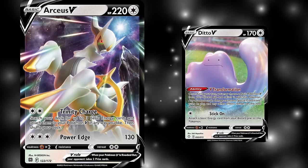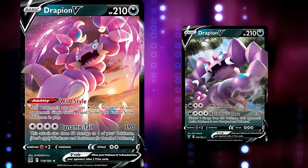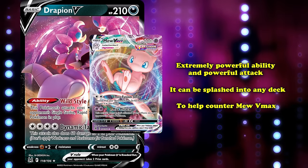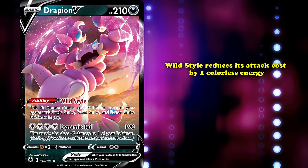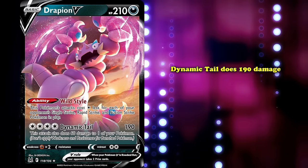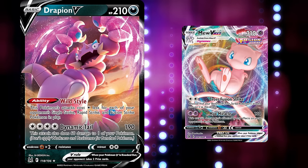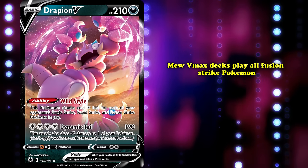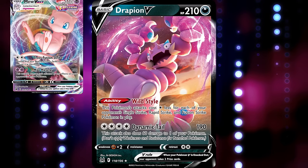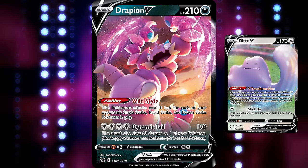At the number 1 spot we have Drapion V from the Lost Origins expansion — not to be confused with Drapion V from Vivid Voltage. This Drapion has an extremely powerful ability and attack that allows it to be splashed into any deck to help counter the dominant Mew V-Max. Drapion has the Wild Style ability, which reduces attack cost by one colorless energy for each Single Strike, Rapid Strike, or Fusion Strike Pokémon your opponent has in play. It also has the attack Dynamic Tail doing 190 damage to your opponent's active while dealing 60 to one of your own. Combined with its Dark Typing, it's perfect for knocking out Mew V-Max because of Mew's weakness to Dark Types. Since Mew V-Max plays all Fusion Strike Pokémon, Drapion V can attack freely if they have four in play — single-handedly the best counter to any Mew V-Max deck. Ditto V allows you to get back Drapion V to take a second knockout, allowing you to take your three remaining prize cards.